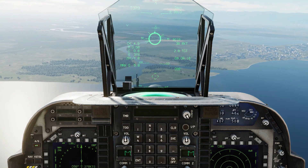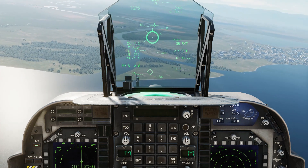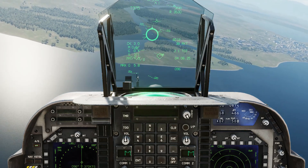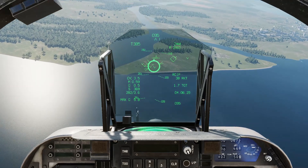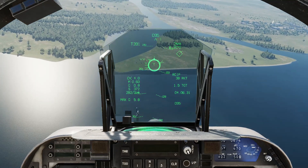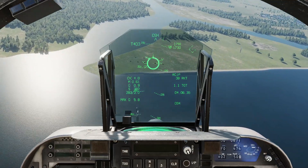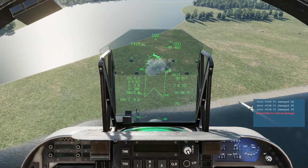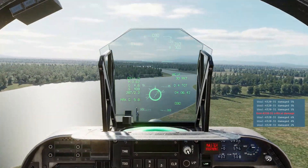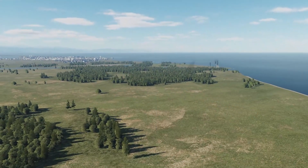Again, lining up for a 15 to 20 degree dive angle. Throttle back, keep the target in sight. We're going for the second cluster of trucks this time. Autopilot to trim. Fire one salvo, one more — pull up, pull up, and climb away. Altitude, altitude. Rinse and repeat until you're out of rockets or out of targets.